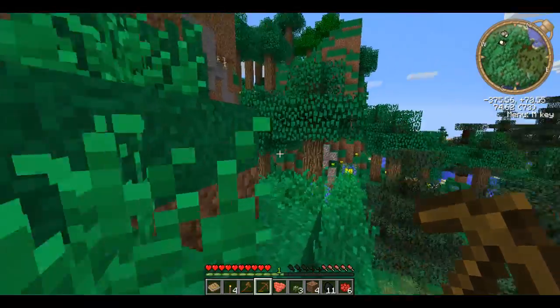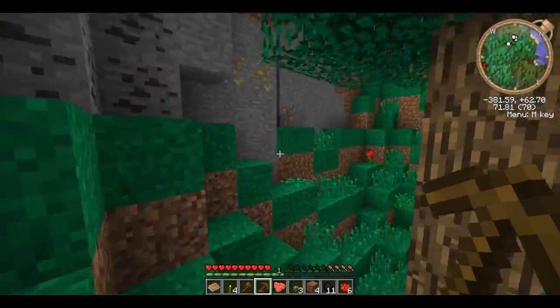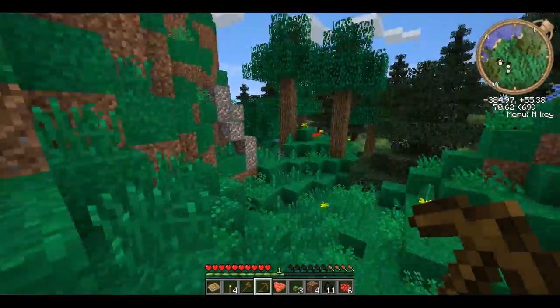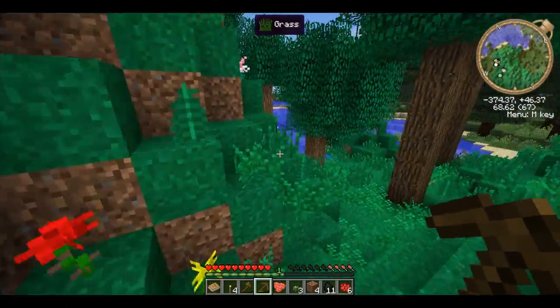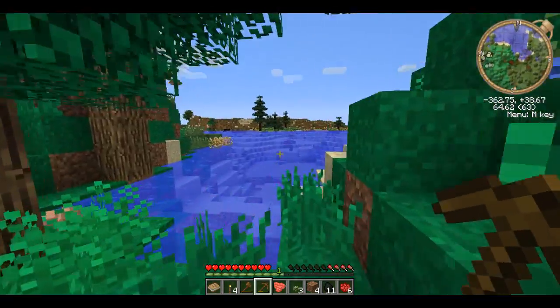This area is actually kind of nice. Build a little house here — got some coal, some other materials. Copper ore. Build a little shack here, level up this area. Close to the water so you can have a garden there.